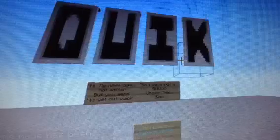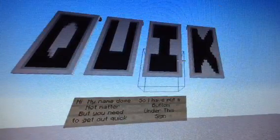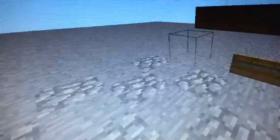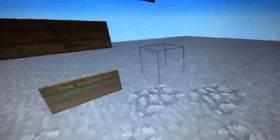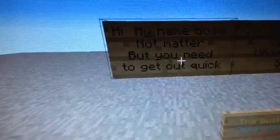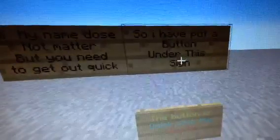As you can see, we've got text here — I realized I missed out one letter, but that will be sorted by the time you download this map when it comes out. It reads: 'Hi, my name does not matter, but you need to get out quick.' I have put a button under the sign.